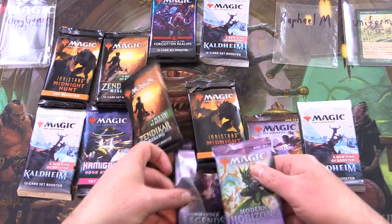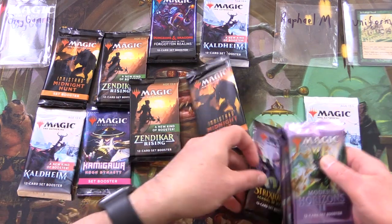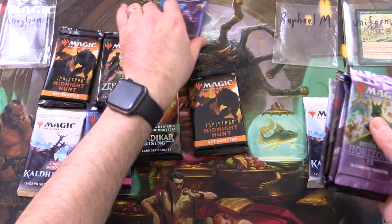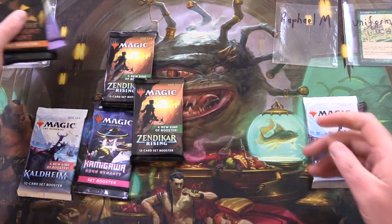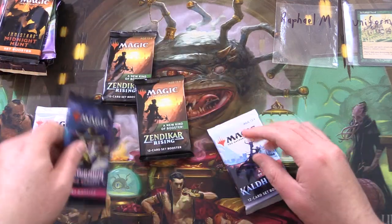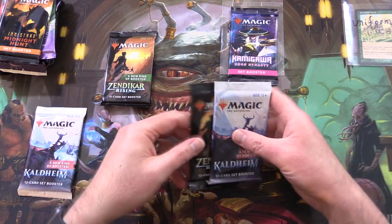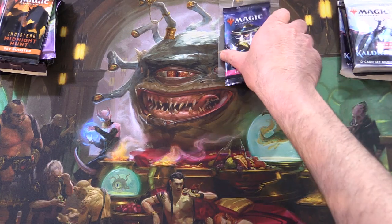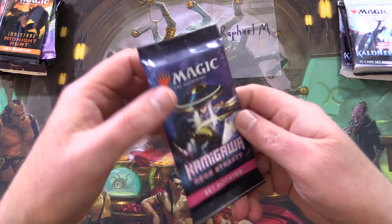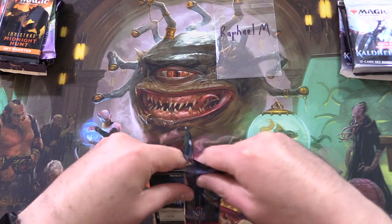So grabbing Modern Horizons 2, Commander Legends, Strixhaven, Kaldheim, and D&D, along with 2 Midnight Hunt for Grey Gamma, and Kamigawa for Raphael, and then Uniform is after everything else. Any Patrons get the Rares, Mythic Spoils, and anything over a buck, along with the art cards, and anything from the list.